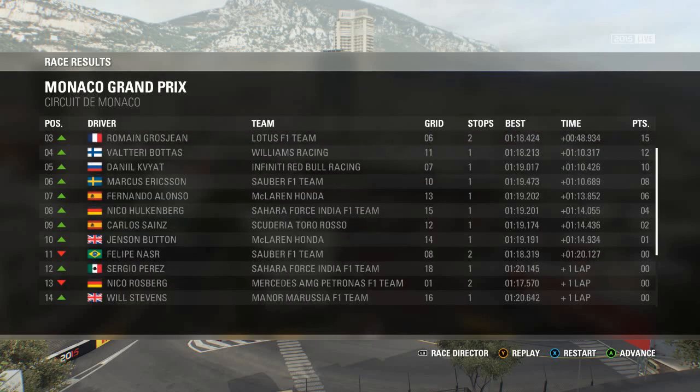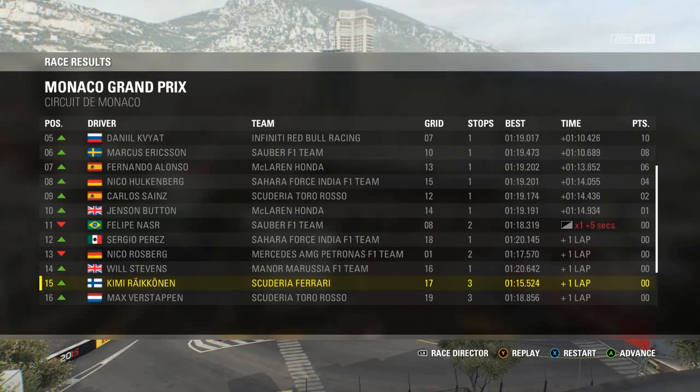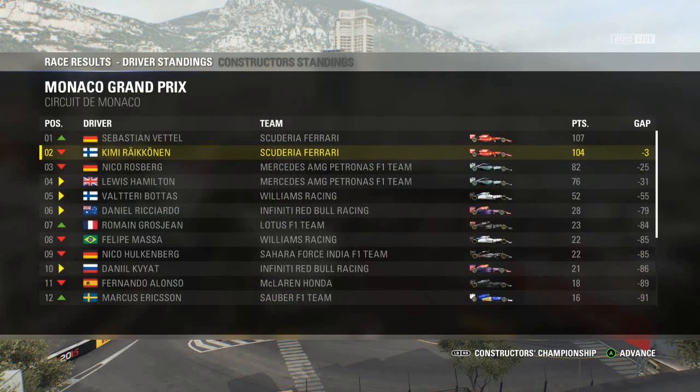And there you have it guys — very disappointing Monaco Grand Prix for us, down in fifteenth place. Our teammate Vettel actually wins the race and Nico Rosberg is down in thirteenth — I believe he stayed out on the intermediates for the rest of the race which made him drop back. Definitely a bit of a surprising one. There was no one in the points — we had too many mistakes and overall a race to forget. We drop to second in the championship and Vettel actually overtakes us, but it's still a Ferrari one-two.